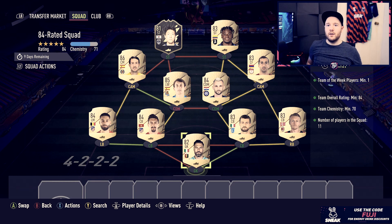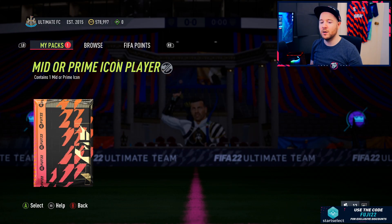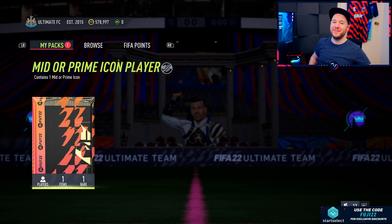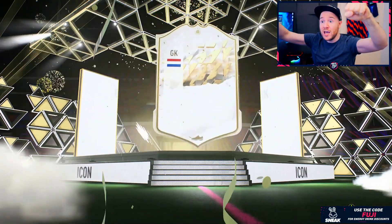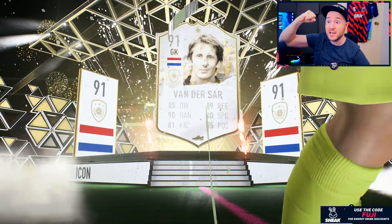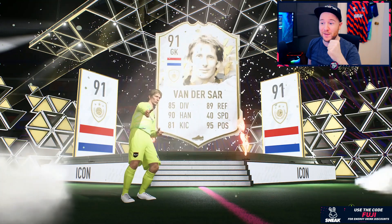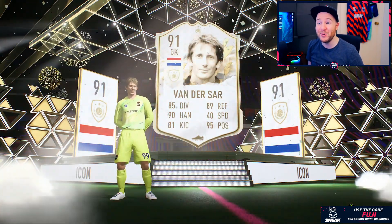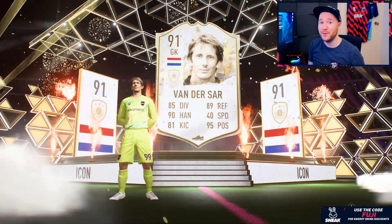We can get rid of Garrincha who is dropping in price rapidly because he's been leaked in the icon swaps lineup - that's a little bit annoying. We've taken a huge loss on that card. But enjoy this - middle prime icon upgrade! It was cheaper than the pick. I just thought it'd be the best one to do. It's prime time - Ronaldinho? Brazilian? Come on! Oh, Dutch goalkeeper - that's fine. Yes! I'll take that - Van der Sar! Prime Van der Sar in the net. I will literally take that seriously. That's not an L, that's not an L.